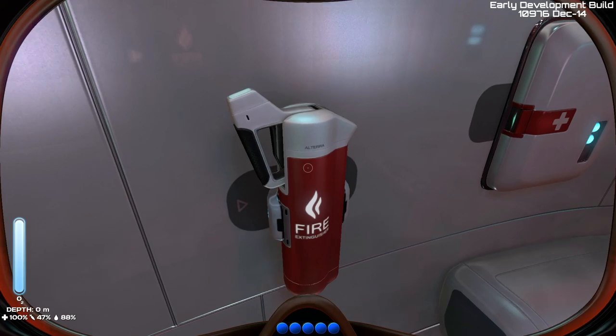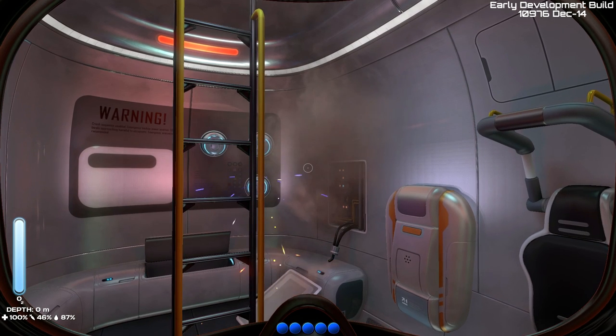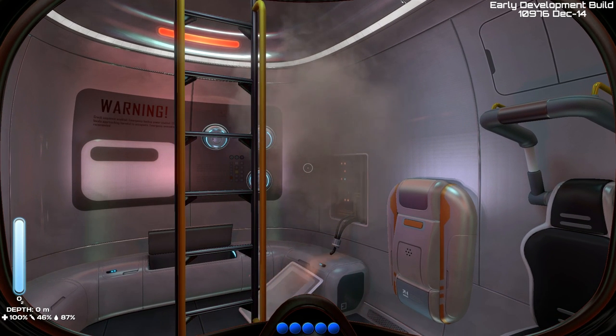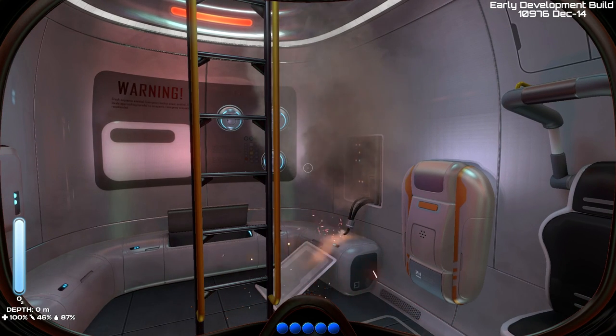Over here we've got our fire extinguisher — it's actually a gun, I can't wait until they put that in the game. There are a few things you want to know about Subnautica: in the bottom left-hand corner you've got your health, your sustenance — your food — and your hydration levels. On the left-hand side you've got the O2 meter.